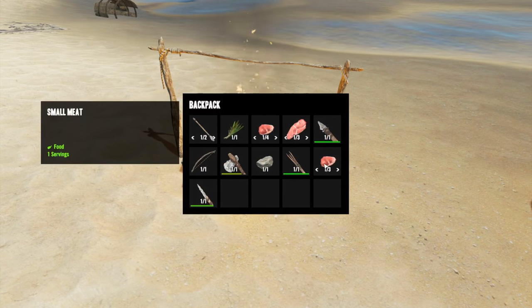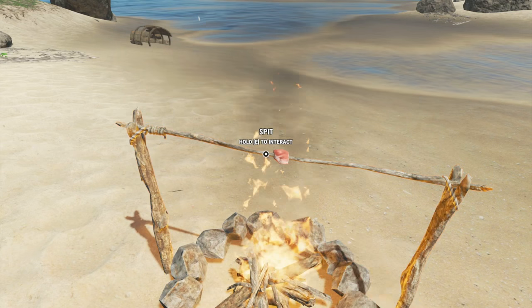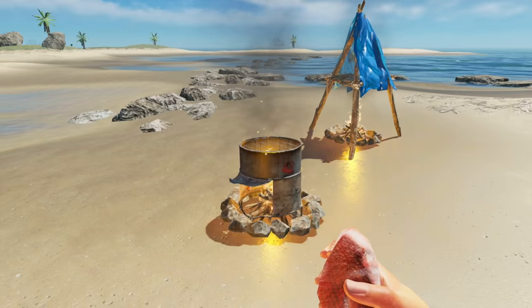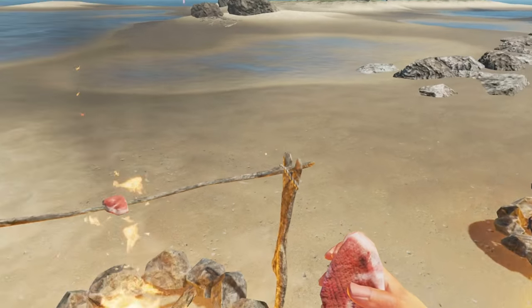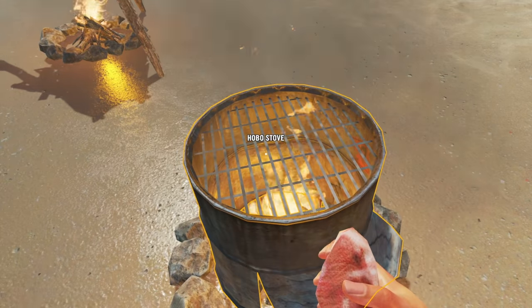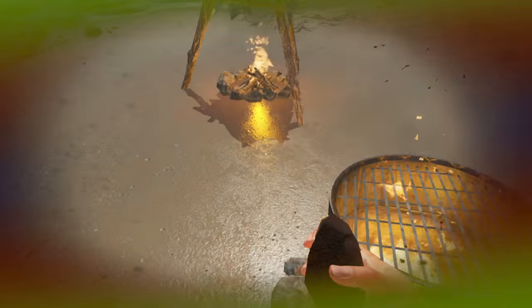I've got a couple pieces of meat. Here is a raw piece of meat — all you need to do is approach the spit, hold it down, and there it is. You can only put one piece of meat on the spit at a time. You can hear that steak sizzling up — sounds great!